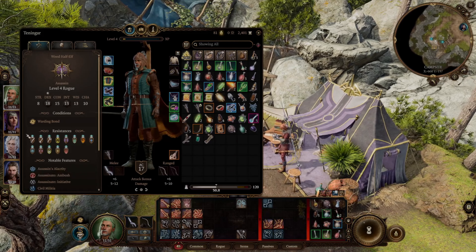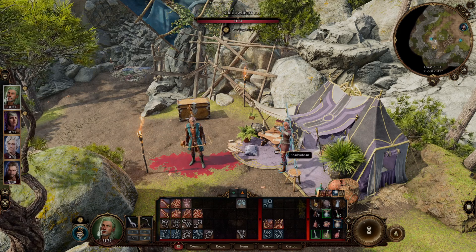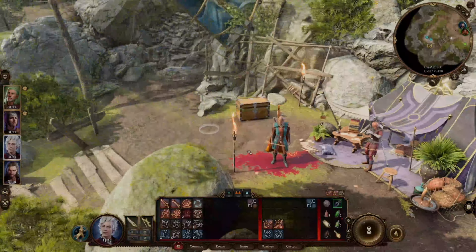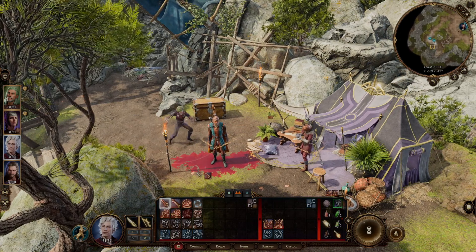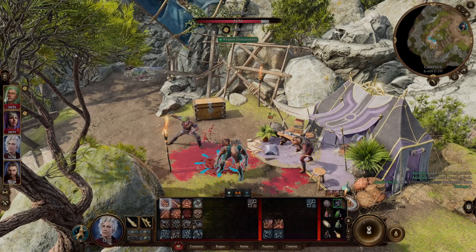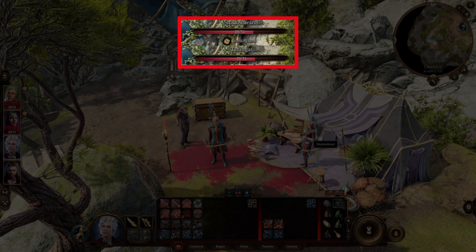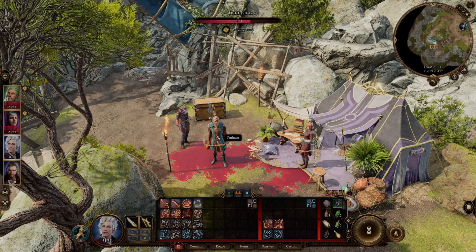Now we're going to quickly cast Warding Bond on the main character. If I go to the stat sheet, you can see the 13 different forms of damage I'm protected from. You can see there's a square around Shadowheart and around the main character. We bring Astarion in again and do the same 3 hits. As you can see, I can compare both bars — we took the same damage, but whereas I lost 25 last time, I've basically lost 11. So Warding Bond makes a big difference.